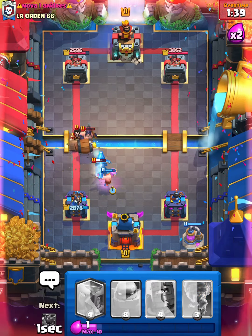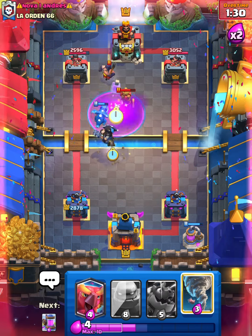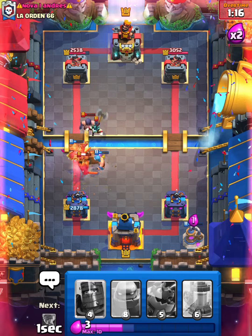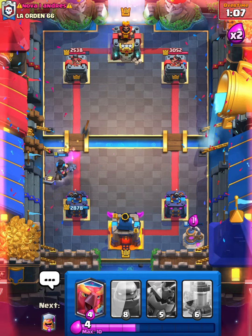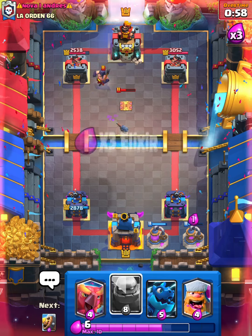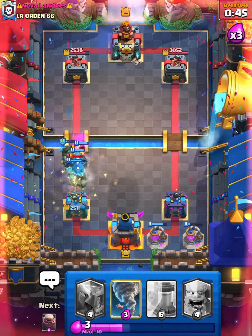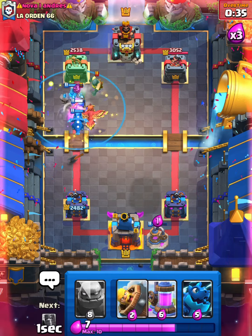I'll Lumberjack and Barbarian Barrel to get rid of that Executioner. That Barrel isn't very greatly placed, but it's okay. We're gonna Dark Prince and tornado everything in here — just want to get some damage on that tower. We Phoenix. I guess we have to Lumberjack and Barbarian Barrel again. I'll Dark Prince and tornado everything. Not the end of the world — Collector in the back for triple elixir. I don't know if we can defend though — look at this elixir we're getting. Golem down instantly, Barbarian Barrel, and Dark Prince.